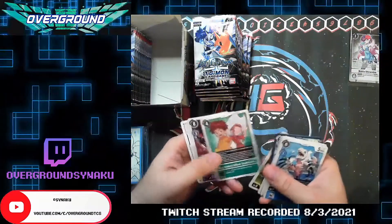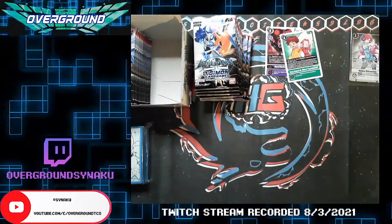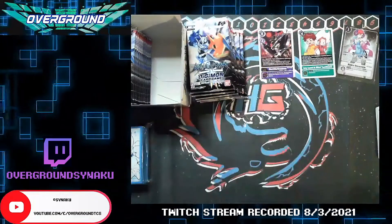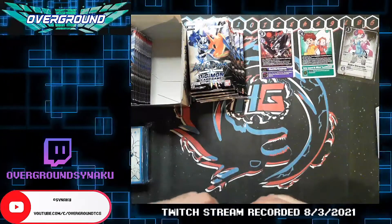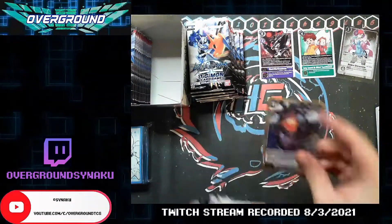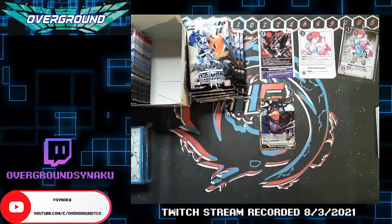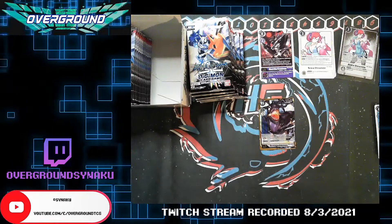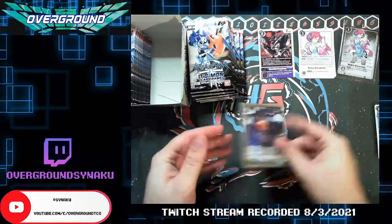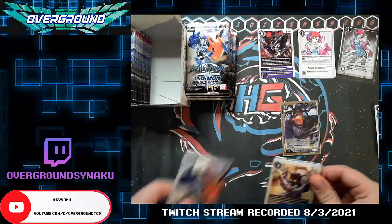All right, so we got Izzy and Black Borbimon — that's a good start. I'm actually really excited for Black Borbimon because I kind of want to play that Black Chaos Zwart D deck, or the Zwart Defeat deck. Our first alt art is Armageddon Mon, which is kind of whatever. We want a million alt Omnimons — that's what we came here for.